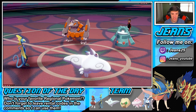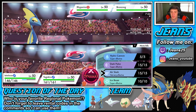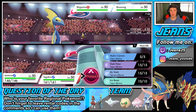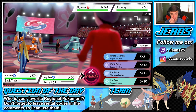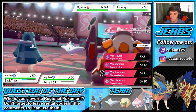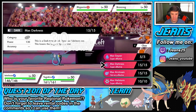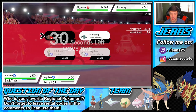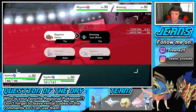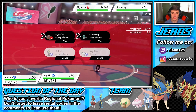He's going for that Gastrodon — that's a fact. I'm going to go Heat Wave. I'm Dynamaxing. I'm not going Geyser because he's trying to bait the Water move. I can lower the special defense of that Bronzong. I'm just doubling into the Bronzong here, trying to get Trick Room out of the way.